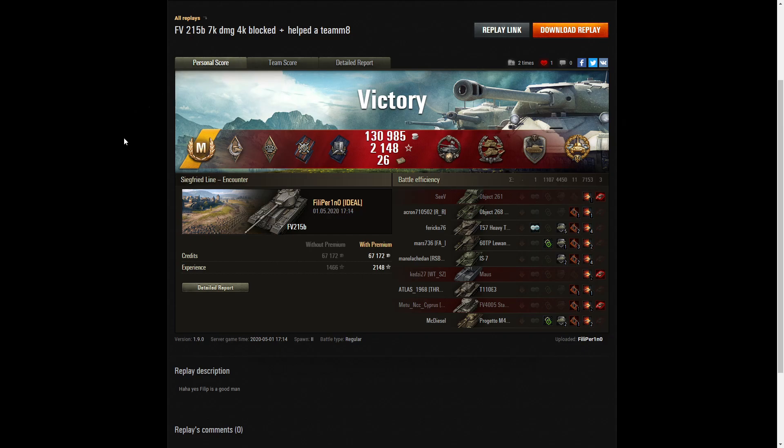So the FV215B — do I recommend it? Oh, hell yes! If you've got the chance to get one of these, do get it because it is a little monster. It's one of those heavy tanks that really you should have in your garage because it's just totally unlike the Super Conk. A lot of Unicom players swear by this tank — they say it's absolutely brilliant, much better than the Super Conk and a lot more fun. Even though it's got less gun depression, it deflects rounds like nobody's business, so you can sidescrape to your heart's content. If you enjoyed that replay, please give this video a like and subscribe to our channel. We've got another replay coming up from Filipparino very shortly — thanks for watching.